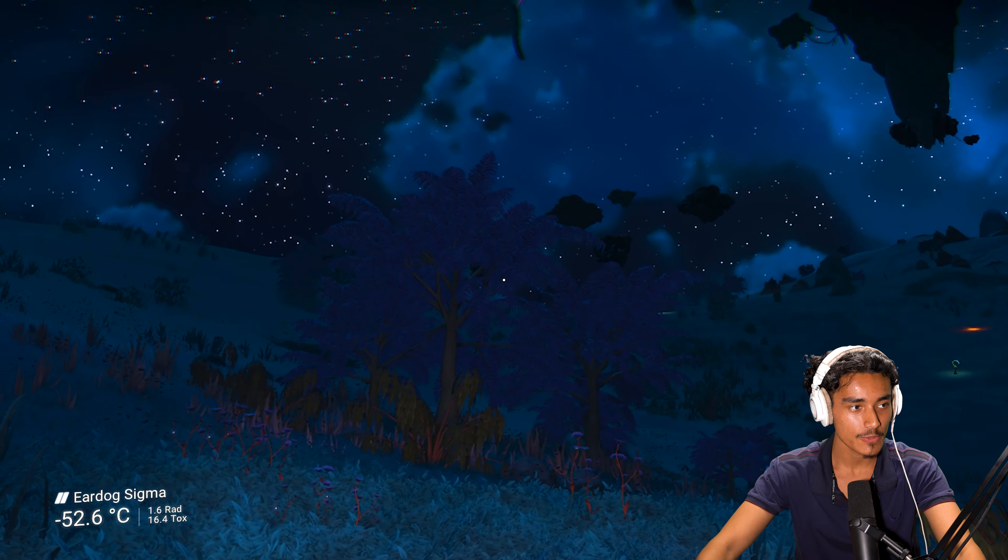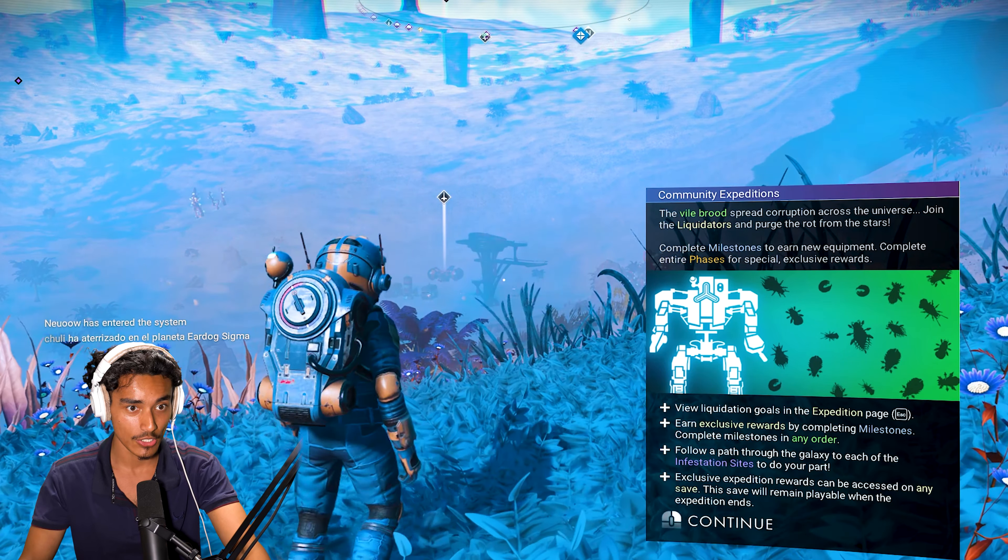Whoa, what is that? I gotta put my headphones on for this. Wait, am I in first person? Planet's called Ear Dog Sigma. It's a nice looking planet. What do we have right there? Wait, I already completed the expedition? No, there's no way. What are we even supposed to do in here?